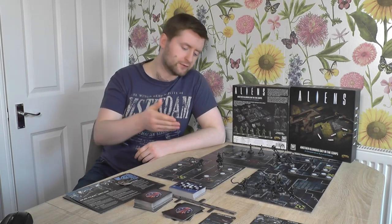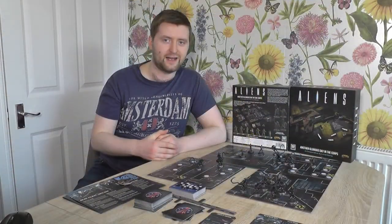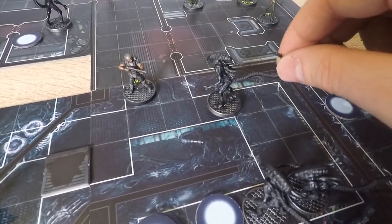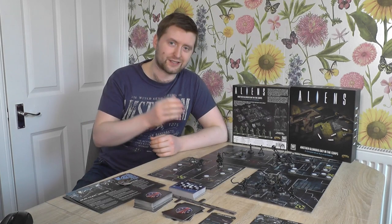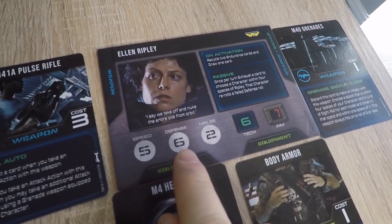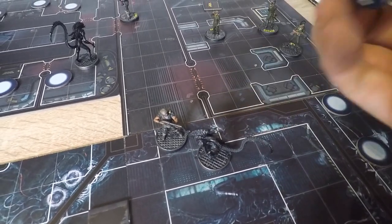At the start of this phase, any revealed Xenomorph models immediately and automatically get to move six spaces towards the nearest marine model and attack them, meaning that unless you spent both of your actions moving, they will eventually catch up to you. If a Xenomorph is about to attack your marine model, you get one final chance to try and gun it down — this is known as defensive fire. If the Xenomorph model had to move in order to attack, all marines in line of sight and within four spaces get to attack once. If they kill it, great. If not, it takes a swipe at the closest marine model.